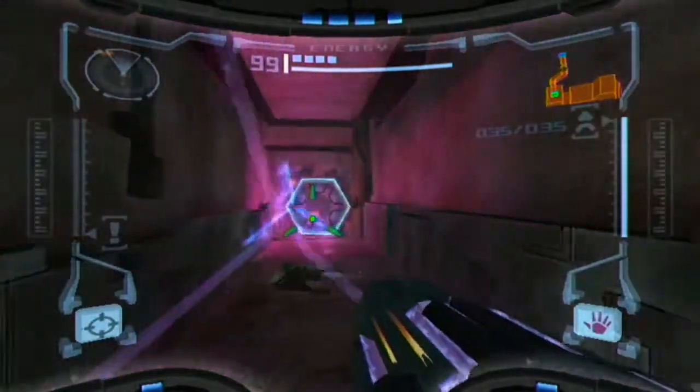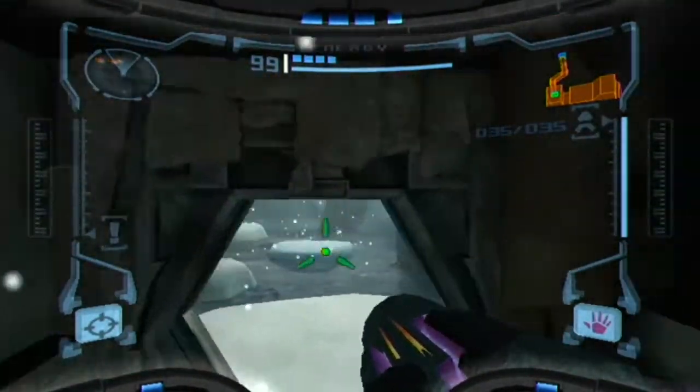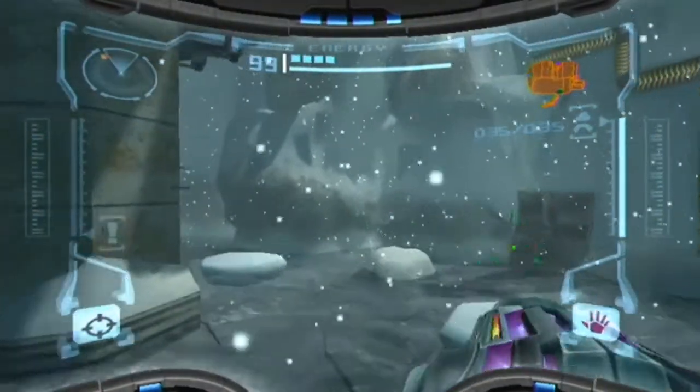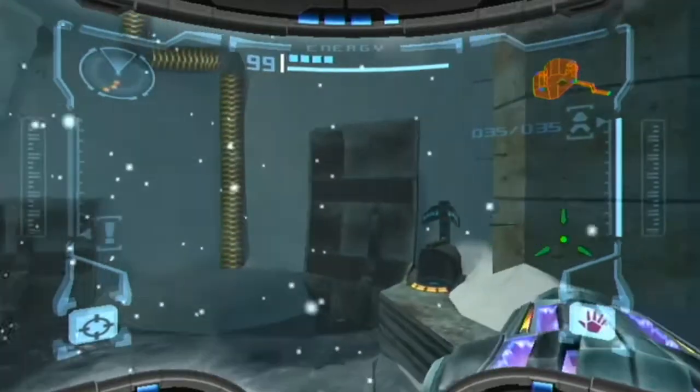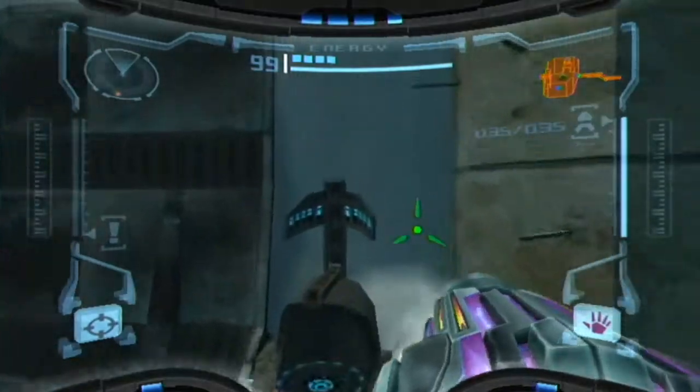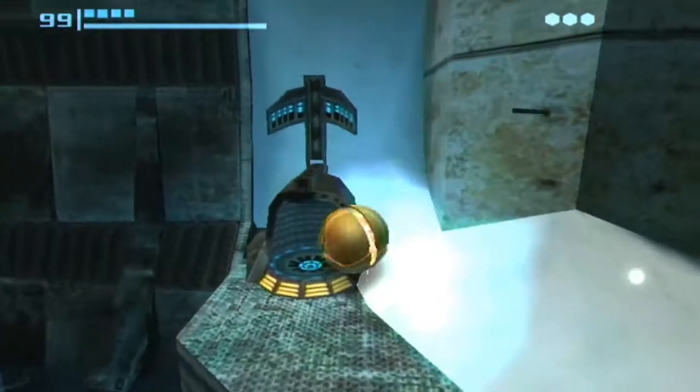Like in Zelda, ways you kill enemies can be quicker. For instance the wolfos - if you hit them at the back they die instantly if you do a jump attack, whereas if you hit them at the front you don't really do as much damage. Also this looks like the place where I'm going to get the spider ball technique. At least that's my theory.